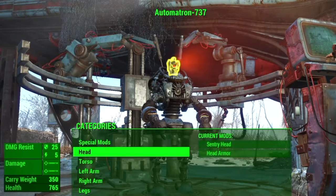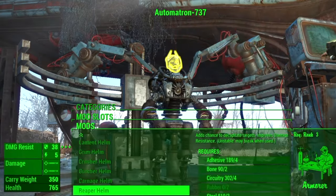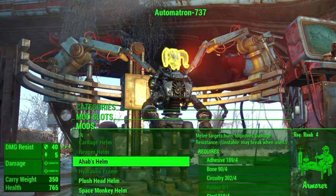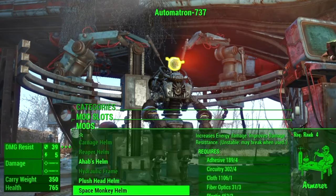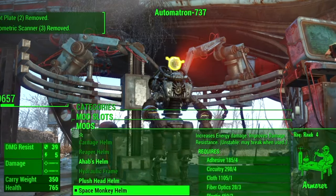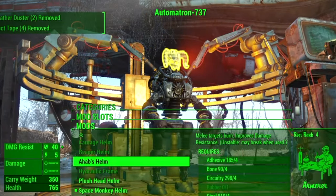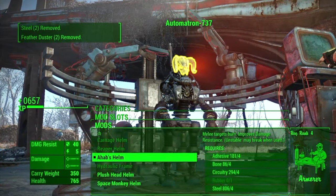Go to the head slot and add a new head. Make sure you have the components to add a different head — if you don't have the components for one, pick another. I'm going to build the Space Monkey head, so go ahead and build that. Once that's built, go up to the Sentry Ahab head option and hit your button — because you're going to try to reattach it — and boom, XP!